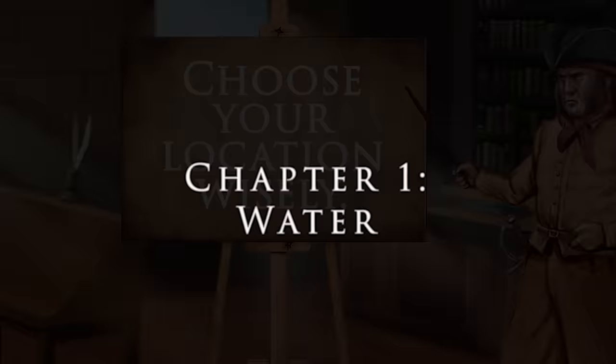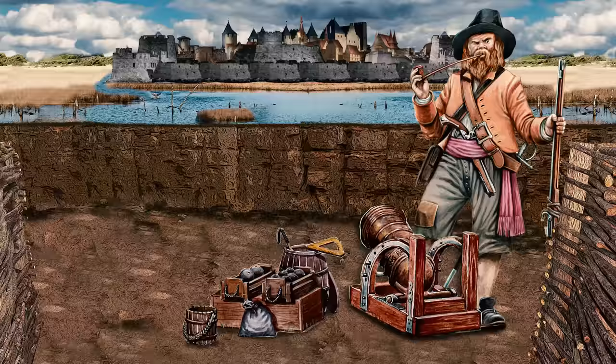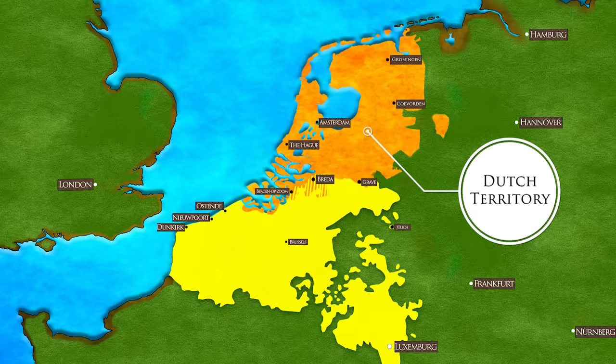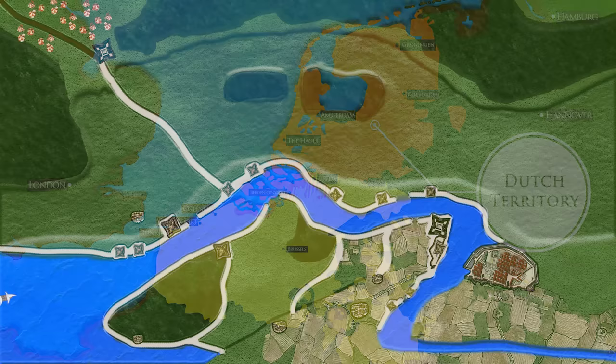Choose your location wisely. Whether you build a fortress shaped as a star or not is secondary to where you build it. The most crucial element of the defense of a fortress is most probably water, both as a barrier and means of attack. Almost all hard-wearing fortresses were built near rivers, lakes or the sea. The Dutch in particular were masters of the watery defense, with their low-lying country — large parts at sea level or even lower — they developed several very efficient ways of exploiting the power of this element.